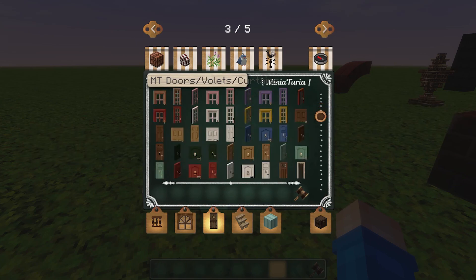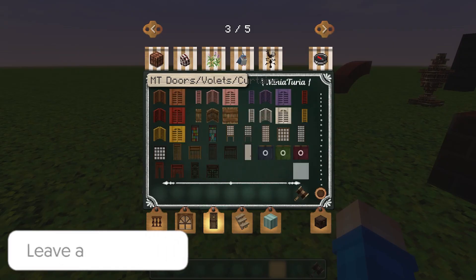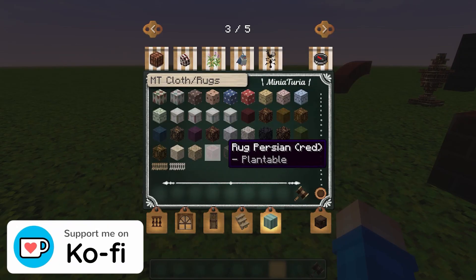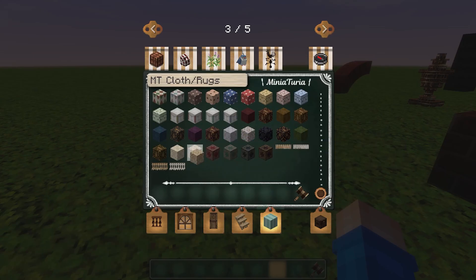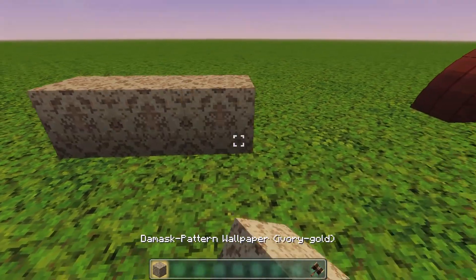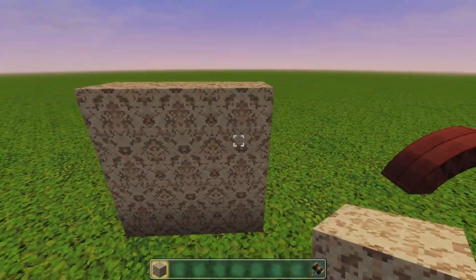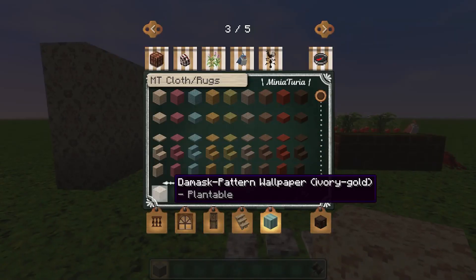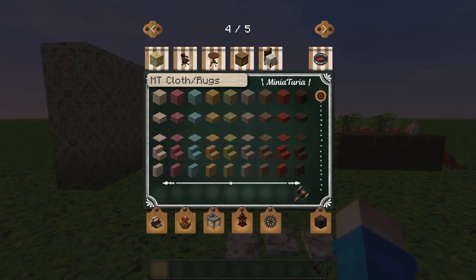Subscribe to my channel and maybe you can support me on coffee as well if you want to. This has been an absolutely brilliant mod guide, I hope it's helped. I'm just going to check out a few more of these blocks. This wallpaper block - that could go inside the house between the bricks and the rest of the house. That's pretty cool. Tiles, plenty of tile choices. This is really exciting.